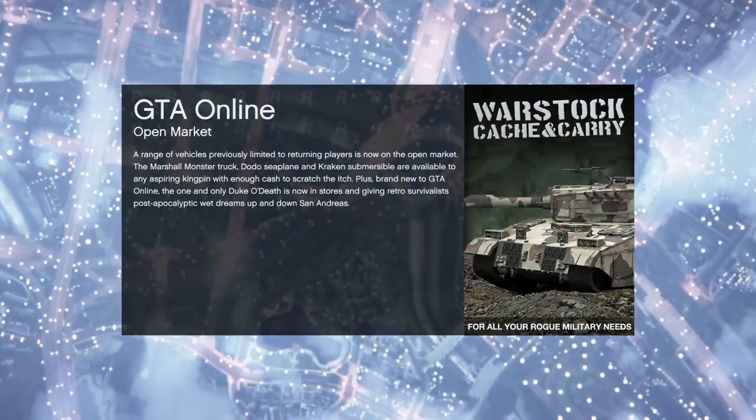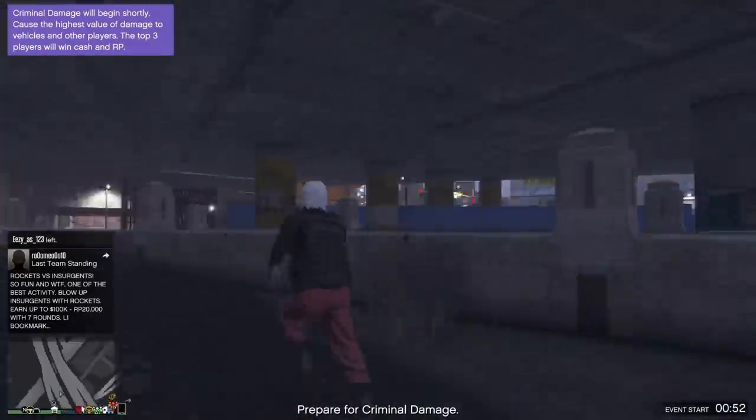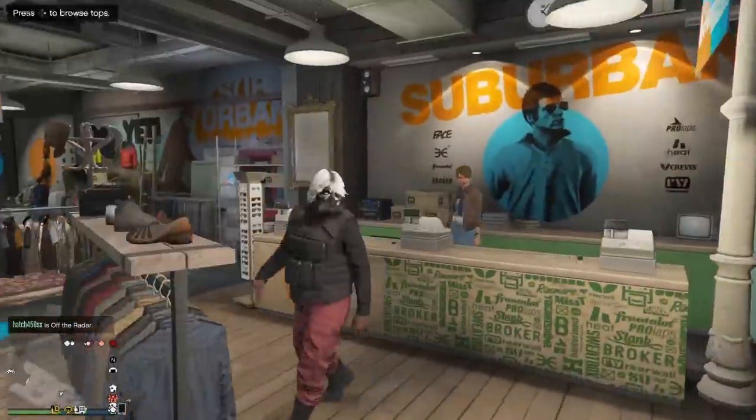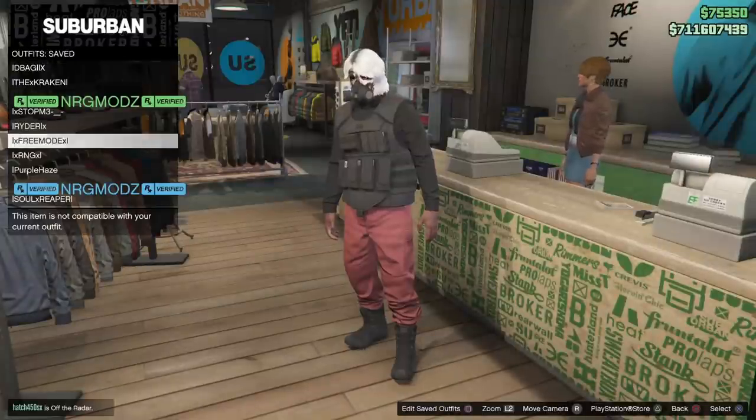Wait for your character to load back up in a new session. If you do all the stuff I just told you correctly, you should load up in GTA — as you can see my character now with the CEO vest and the red joggers. From there, just make your way to any clothing store on the map.